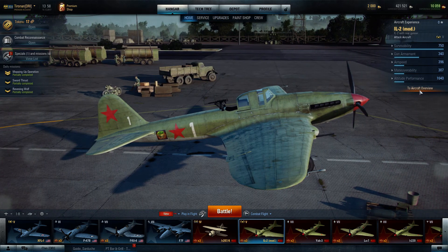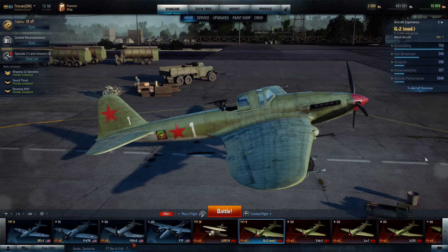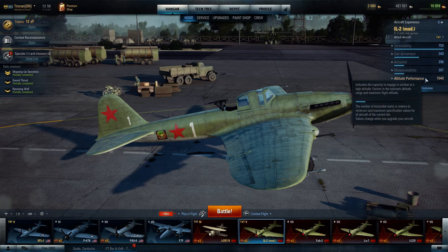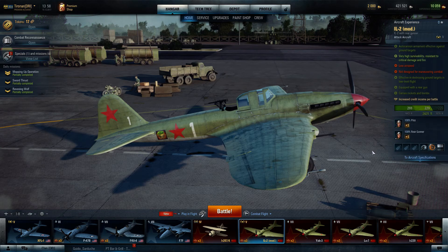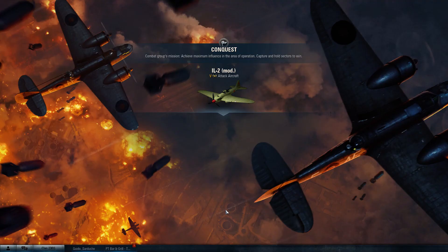The range of your cannon is going to be just over 2,400 feet. Airspeed is 396 - it's a ground attack aircraft so I don't expect a whole lot of maneuverability. Maneuverability is 307, altitude performance 1,640. For those who've seen my previous runs on the IL-2 and IL-2T, this is familiar territory, but this is a new aircraft. The pilots don't have enough points yet - what you want to dump into is Protection Expert, and for the rear gunner there are a couple of choices we'll go over after the battle.